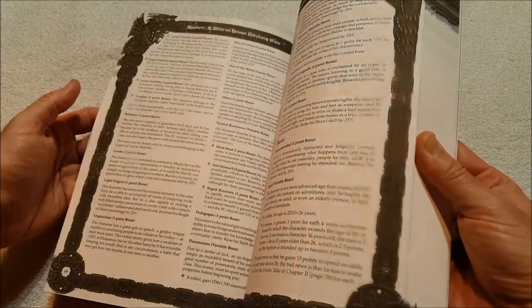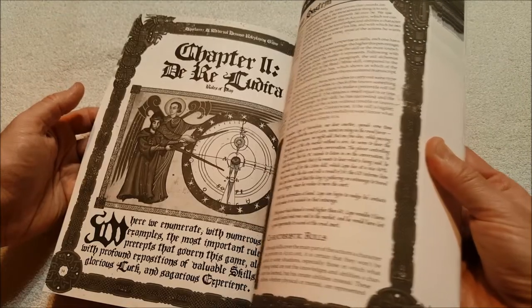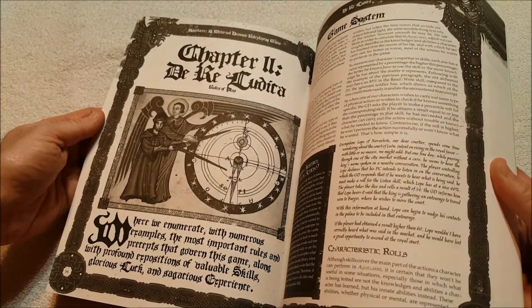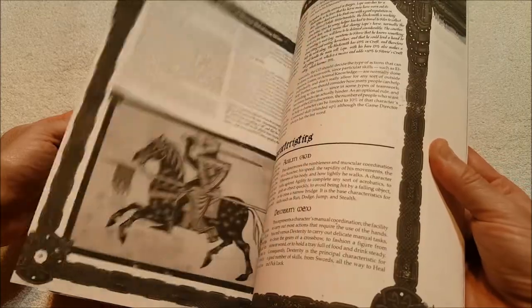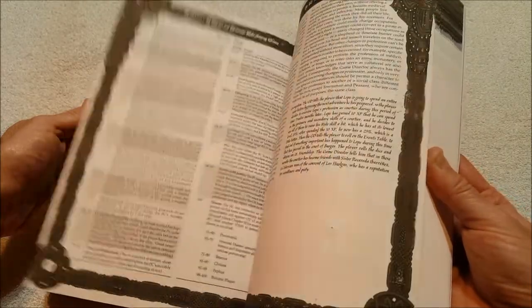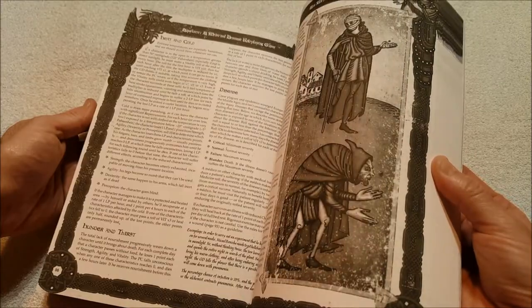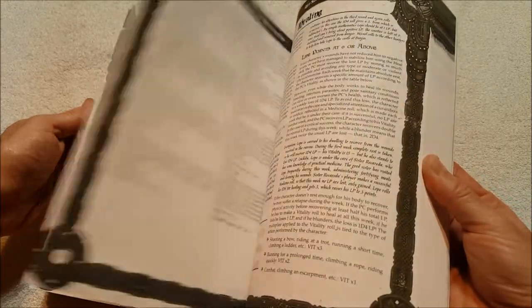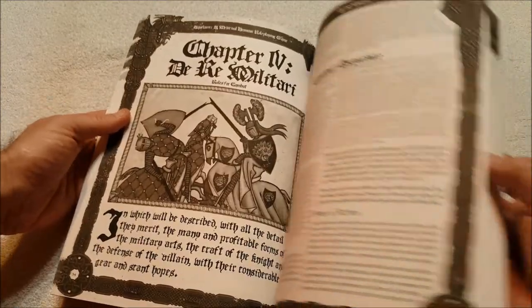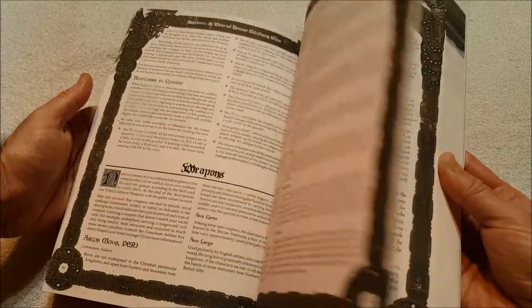It's black and white too, with the same illustrations. So this is just kind of a book that I'm guessing has the rules and a lot of the information without the background stuff. Ars Medicina, disease healing, military — that must be combat. Yep, attack actions and movement actions.